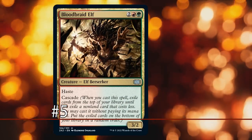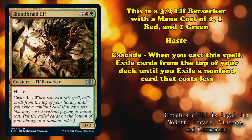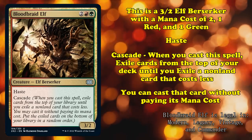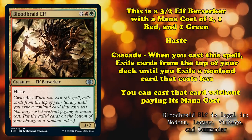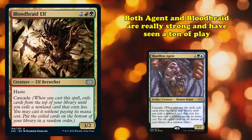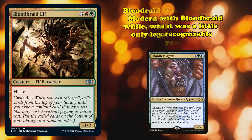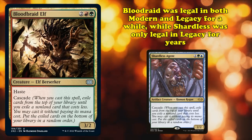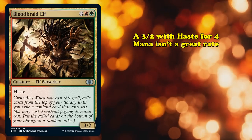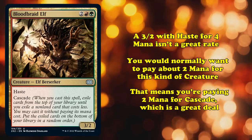And at number 5, we have Bloodbraid Elf. This is a 3-2 Elf Berserker with a mana cost of 2, 1 red, and 1 green. It has Haste and Cascade, which means when you cast the spell, you exile cards until you hit a non-land card that costs less, cast it for free, and then put the rest on the bottom of your deck in a random order. We should also quickly mention Shardless Agent, which is a 2-2 with a mana cost of 3 that also has Cascade. Both are very powerful cards that have seen a ton of play, but Bloodbraid Elf is more recognizable as it's been legal in both Modern and Legacy for a while, whereas Shardless Agent was only legal in Legacy until its reprint in Modern Horizons 2.